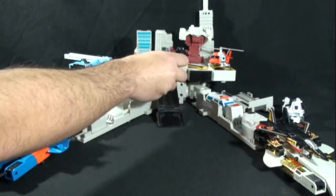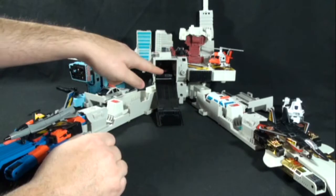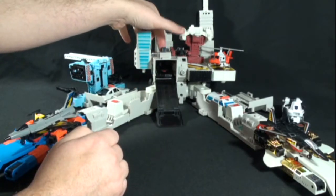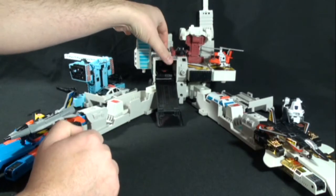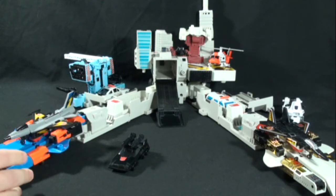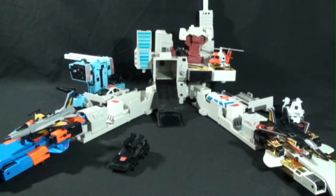The other little gimmick is that if you have Scamper or another minicar, you can push forward on this black button up here and it launches Scamper down the ramp. It's a really nice playset — it's made for the combiners or the mini-bots or the scouts — and it still looks very nice.